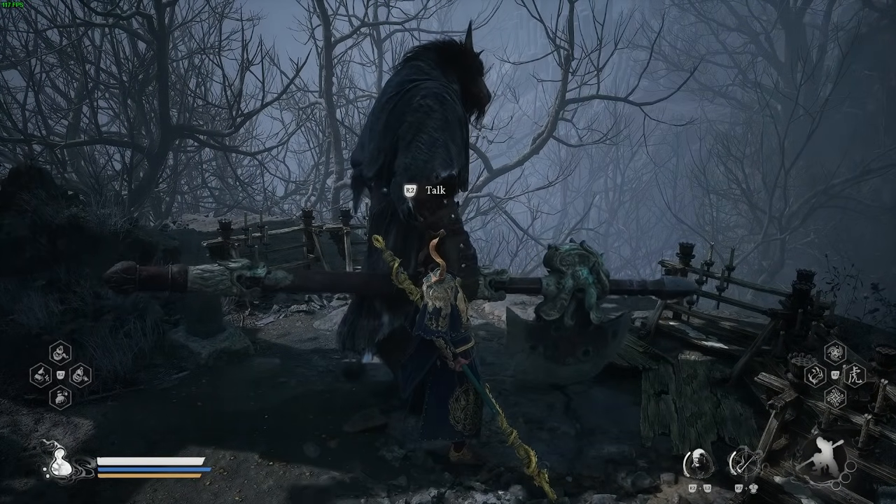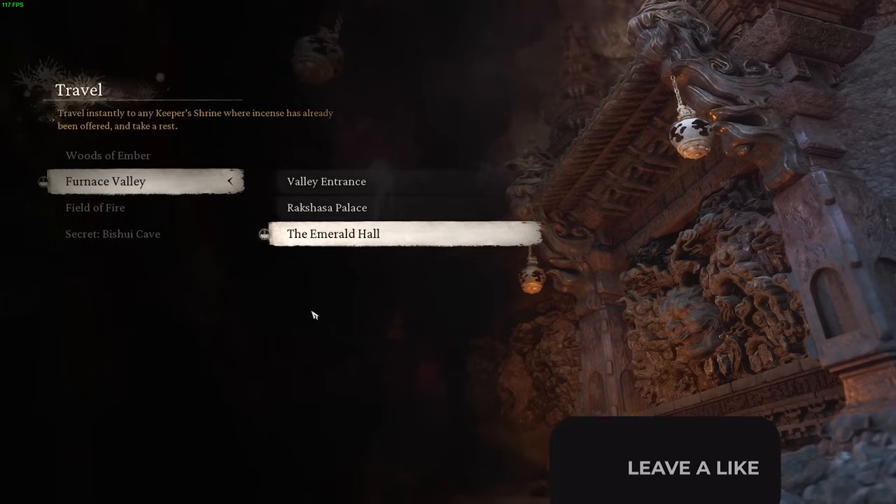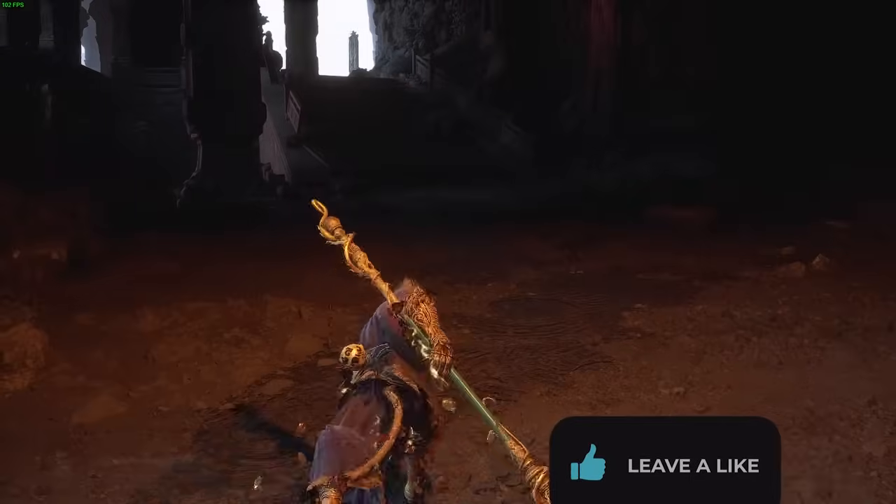Talk to the bull and exhaust all his dialogue options. Once you are done speaking to him, you then need to progress until you get to the Furnace Valley and to the Emerald Hall shrine. Once you're here you can just follow my lead.